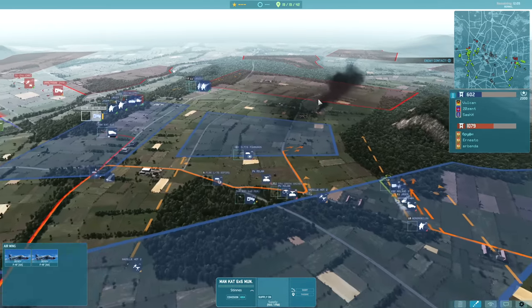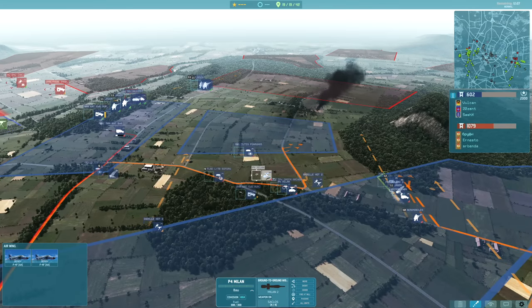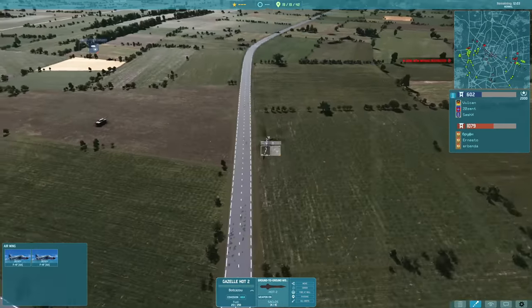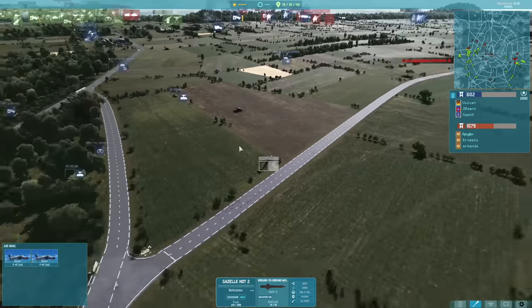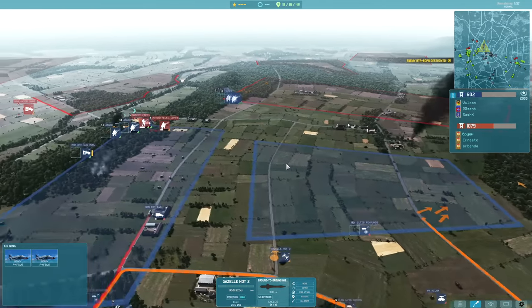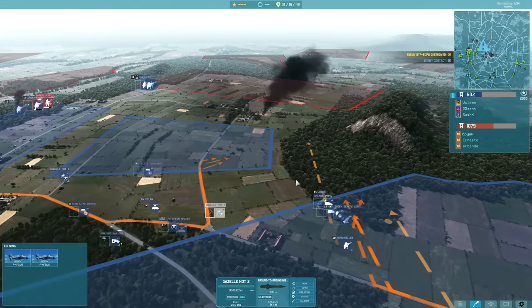In order to deal with these T-62s at range without having to have something on the ground that they can fire at, I opted to bring in the Gazelle Hots. They're still vulnerable to enemy AA, but we have killed a lot of Brussas, so I'm not too worried about that being a problem.